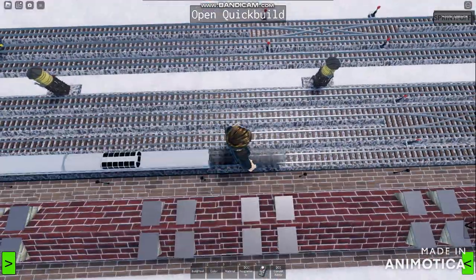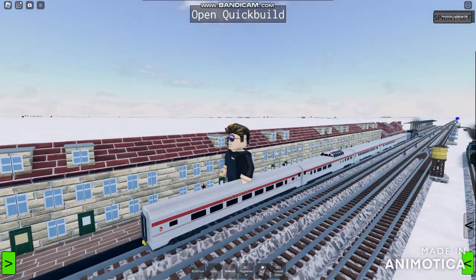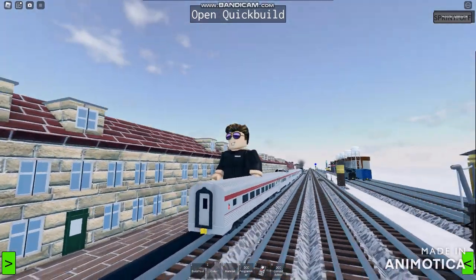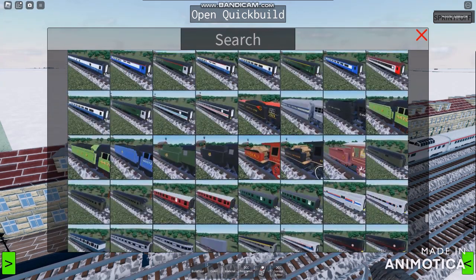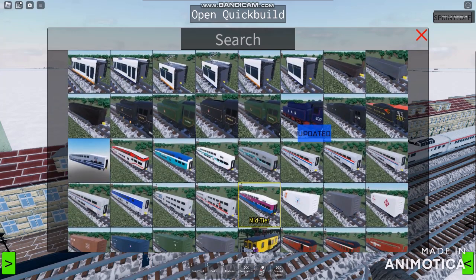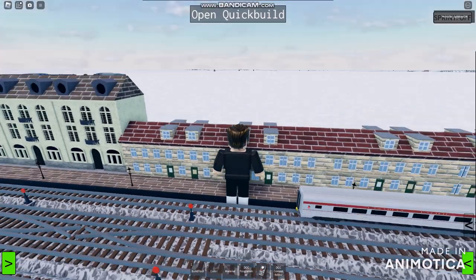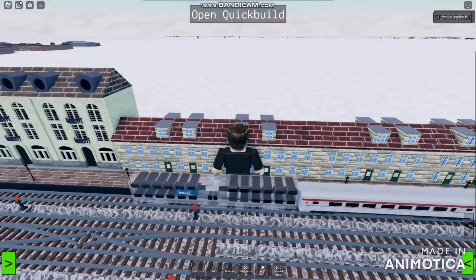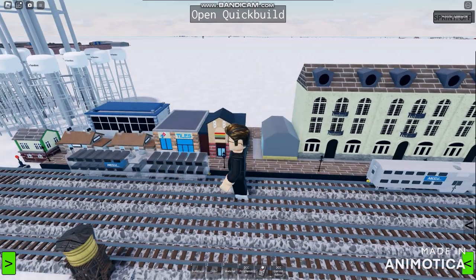The PM passenger coaches aren't going to be used here — this is actually a North Pole Express. So let's go for metro trains. We need to spawn four coaches. The metro coaches are the right option — not Caltrain. We're making this on a budget. We have one, two, three, and four coaches.